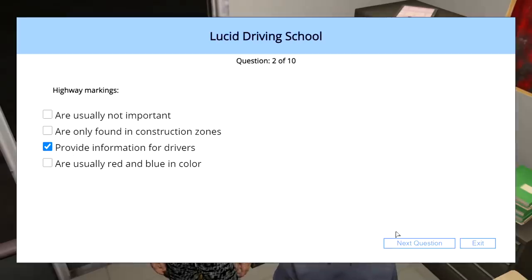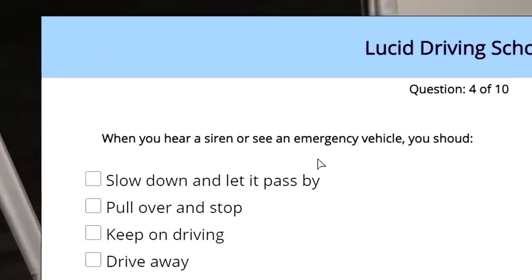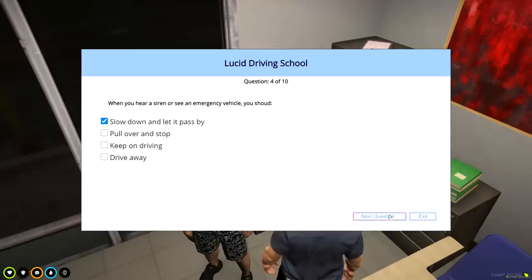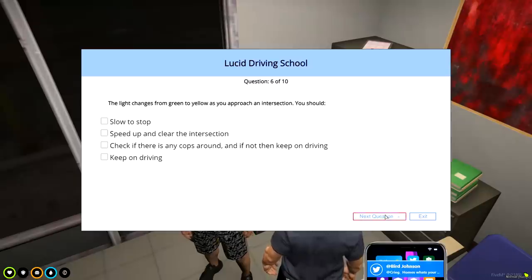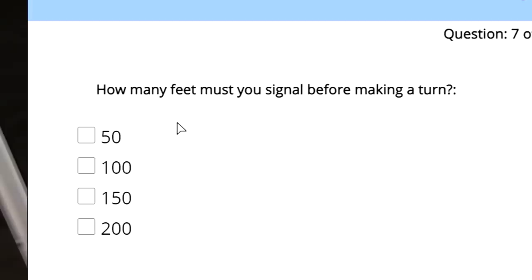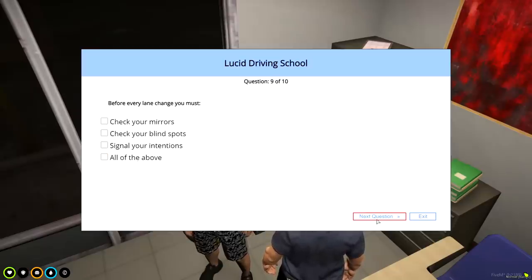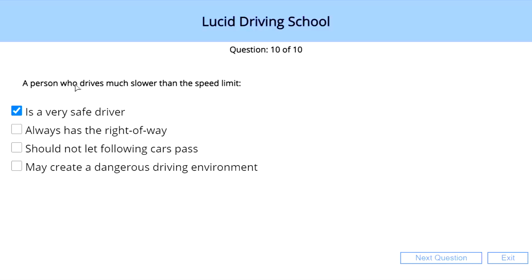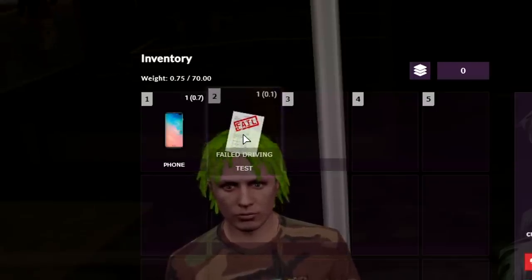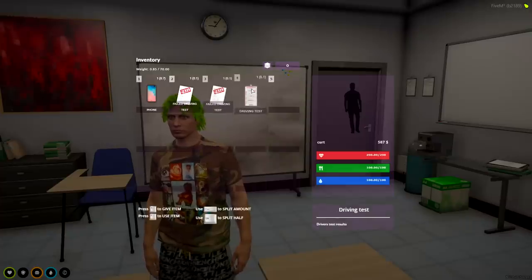Highway markings provide information for drivers. If an officer is directing traffic at a working traffic light, follow the officer's directions. When you hear or see an emergency vehicle, slow down and let it pass. A pedestrian has a do-not-cross signal — you observe before continuing. How many feet must you signal before making a turn? I'd say 100. What are signs of road rage? Forcing a car off the road, blowing the horn excessively, tailgating — all of the above. I failed! I've got a failed driving test in my inventory. I'm going to try again. After two fails, we passed the theory test.